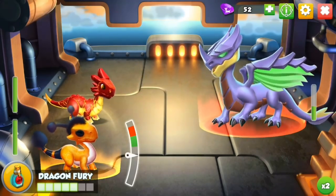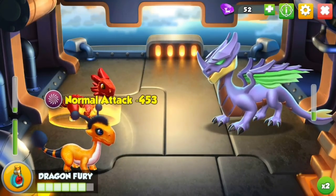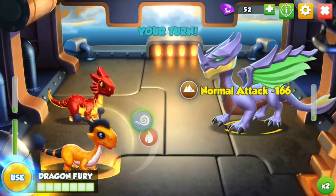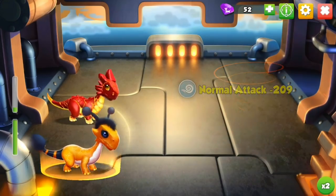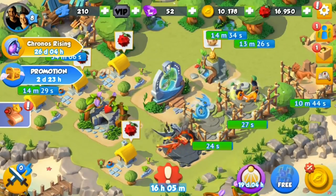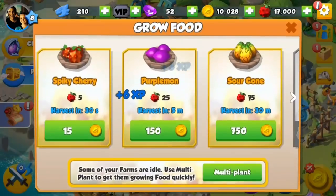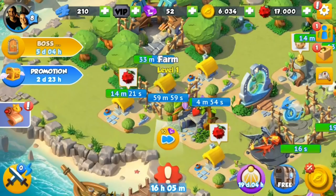We're going to beat up this Lilac Horn. Still basically one-shotting us, but with dragon fury we are more than fine. Beating him is going to give us an extra ticket, and every single ticket helps. 10,000 gold at this level - so good. 10,000 can just upgrade one of our farms.